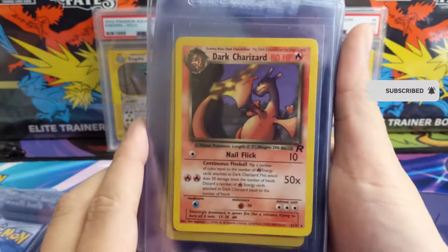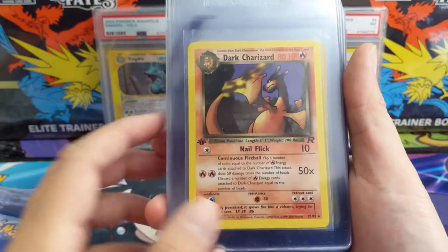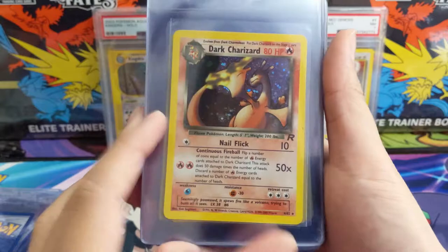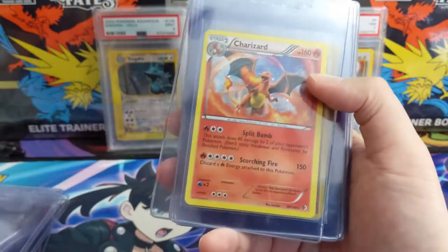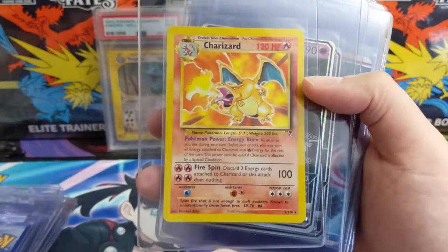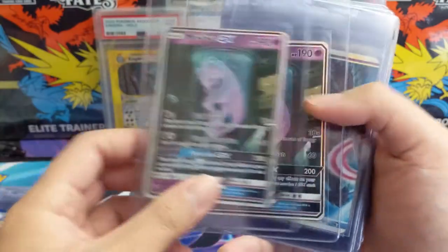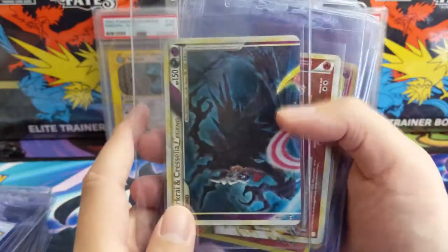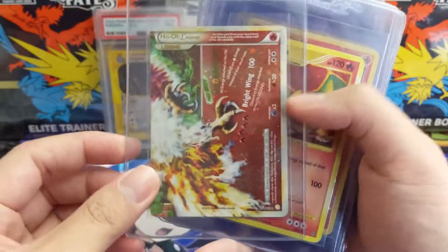Another Mega Charizard. This is a Dark Charizard from Rocket — number 21 — so it is the non-holo. This one's the same thing but this one is first edition. Then we have an unlimited holo Charizard — two of them actually. So we got some more Charizards from various sets. This is a Legendary Collection non-holo Charizard — number three. Two test tube Mewtwos, and then a couple of random Legendary cards — Dark Dragonite, Dark Feraligatr, and a Ho-Oh Legend.